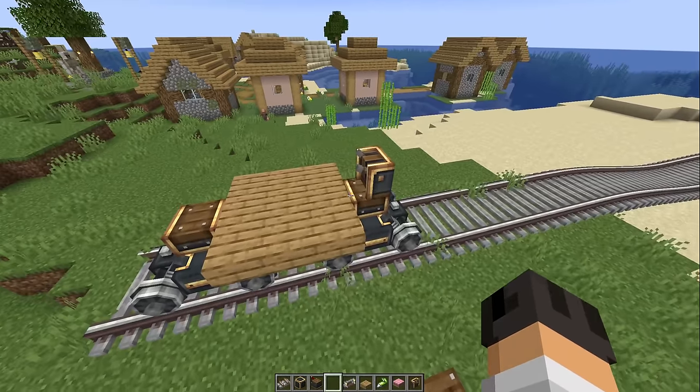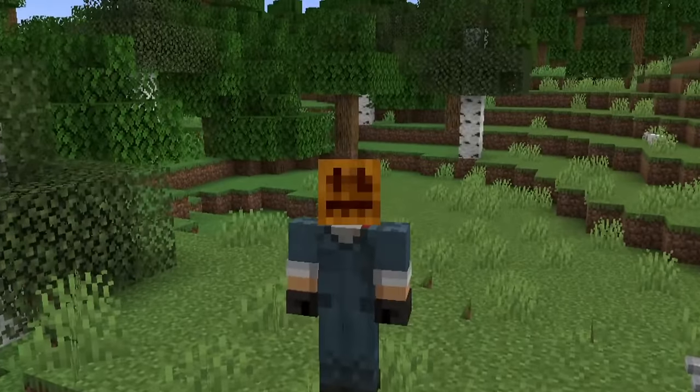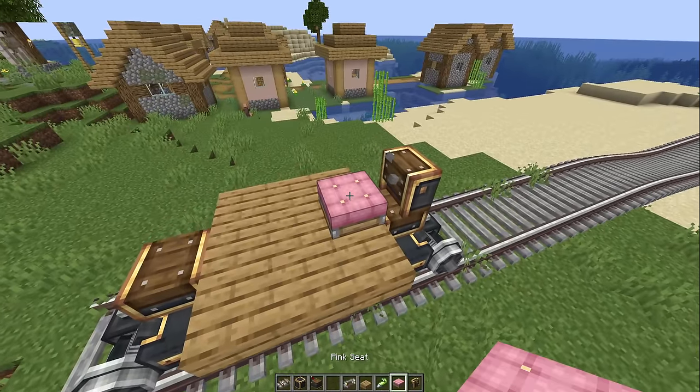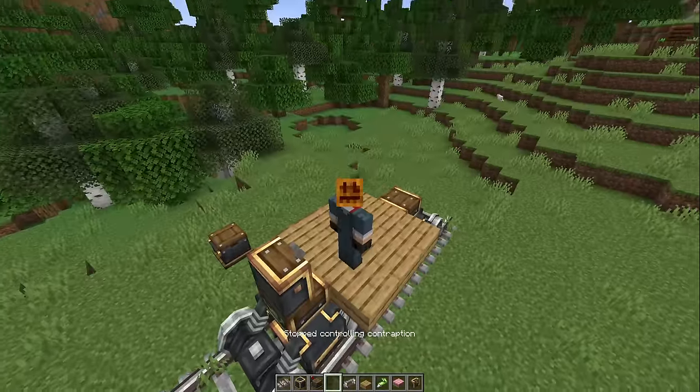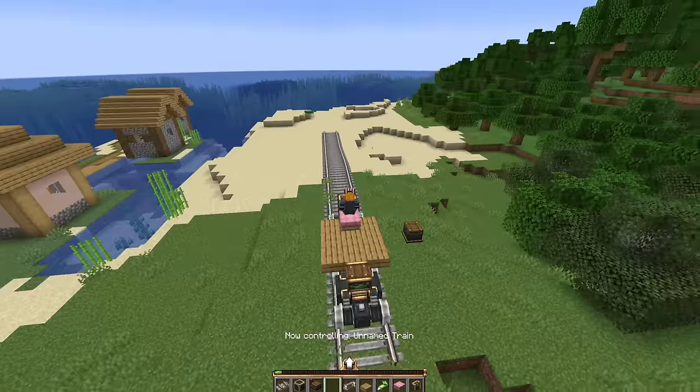I just realized I forgot to put a seat on this train. Looks like I'm gonna have to disassemble — wait, no. I just realized I don't have to do that anymore. I can just put it on here! And what happened to the train control? They just released this, right? So there's probably going to be a bunch of bugs. It will not surprise me if I crash. Let's see — moment of truth.